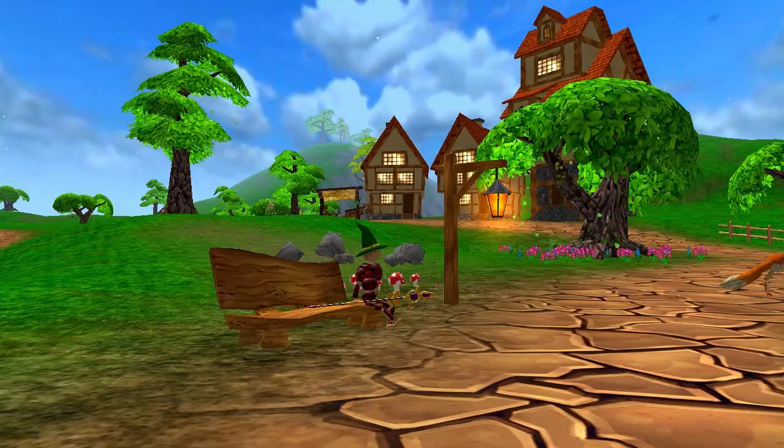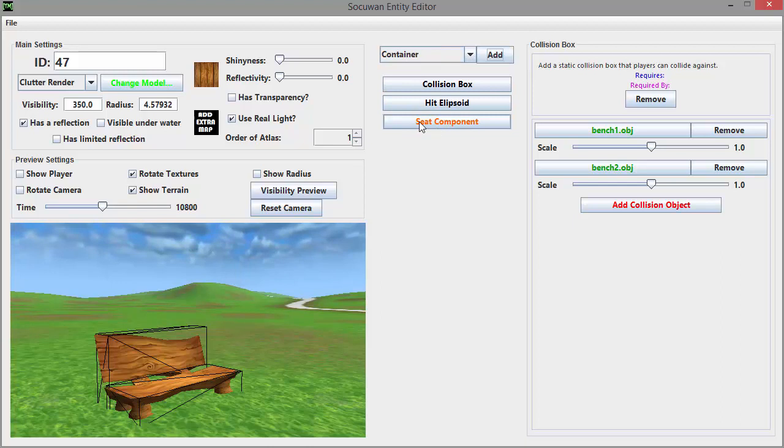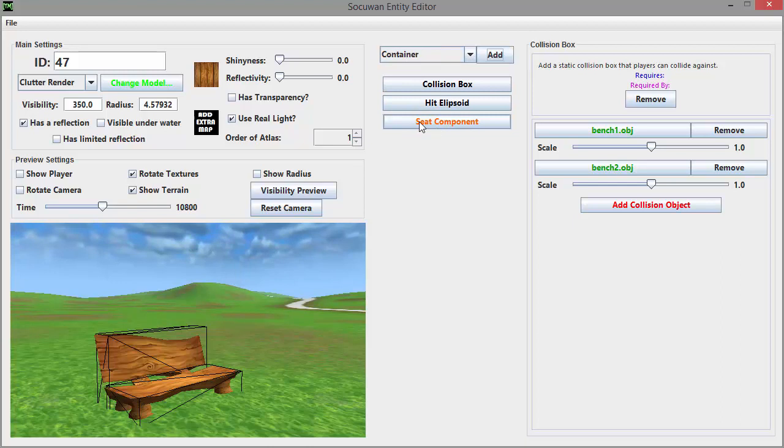One of those more important features is mounts, or more generally, sitting down. Any entity in the world can now potentially be sat on. All I have to do to allow the player to sit on a certain entity is to add a seat component to the entity in the Entity Editor, and then I simply have to set the point relative to the entity where the player needs to be to start sitting down, and the sitting animation that the player will carry out when it sits on the entity.